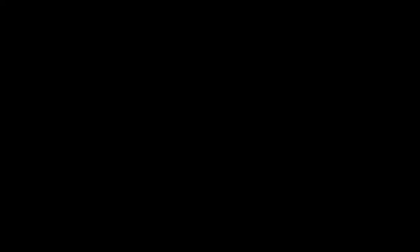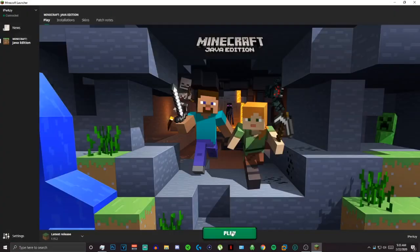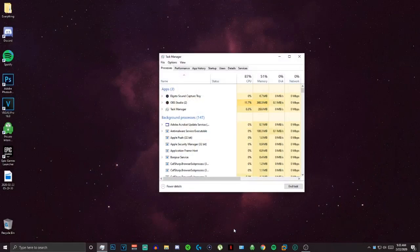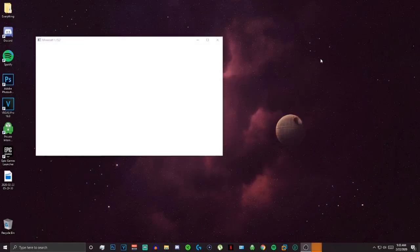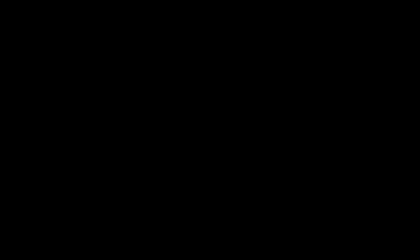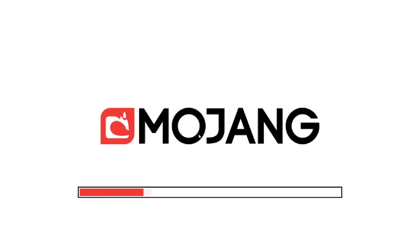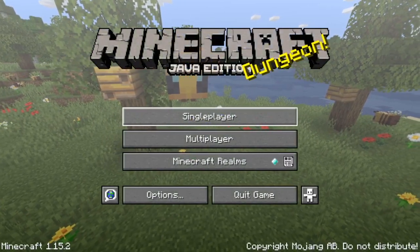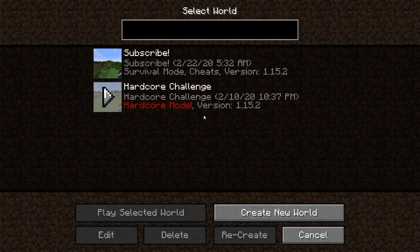And then you'll get this error. If you don't get this error, you've done it wrong. But you should get this error. Alright, just go ahead and close that and then press play. Alright guys, so once Minecraft is loaded up, go to single player and then go ahead and start up your world.